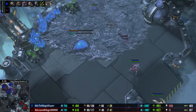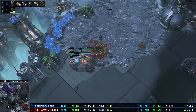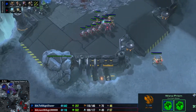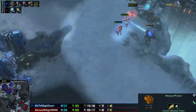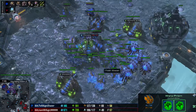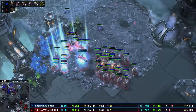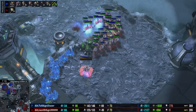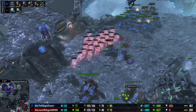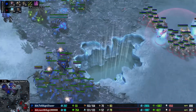Naniwa is actually moving in for an attack right now. He saw that The Laser was teching to lurkers and might not have that much. He actually cancels the fourth base — very well done by Naniwa, getting off some more harassment. Just this warp prism darting in and out is harassment in itself, keeping The Laser on his toes. Only two immortals and a handful of Adepts though — this army of Naniwa's could definitely be taken out. The Laser's plus one missile attack is not done yet. Naniwa shading in, seeing not what he wants to see — he didn't decide to shade there or go for an attack. He's even on army supply with the Zerg player, but Adepts versus an army like this — it might be better for Naniwa to just try some harassment by shading into all the bases.